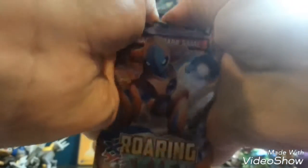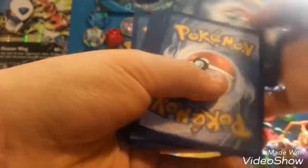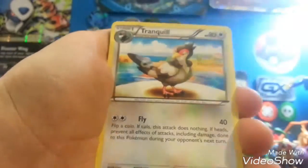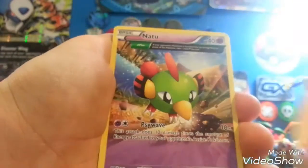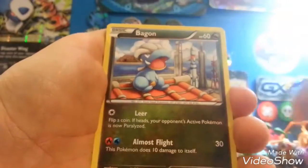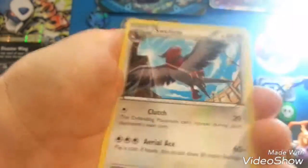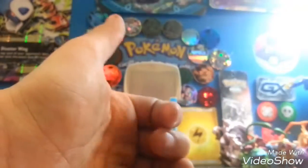Roaring Skies. So we got a Rayquaza Spirit Link, Tranquill, Gliscor, Natu, Lingle, Fletchling, Vibrava, Electrike, Reverse Togepi, and a Swellow Regular Rare.